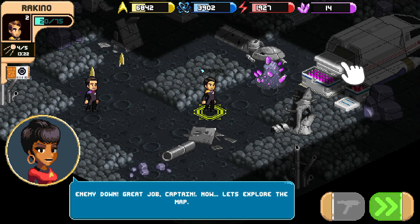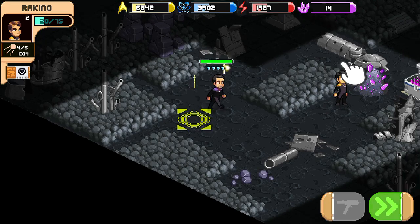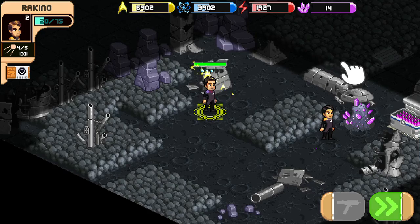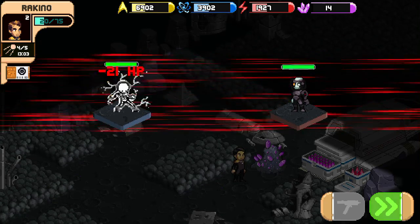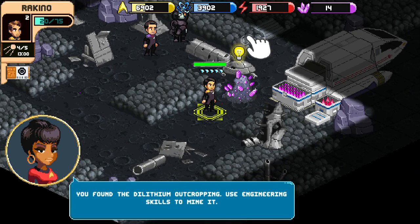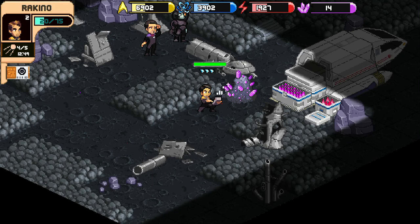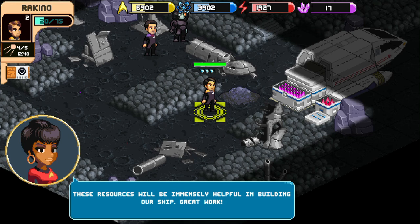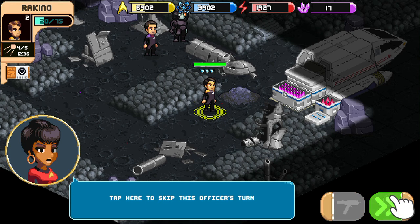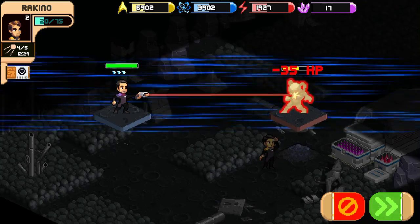There are items on the map to collect. Ross's turn — let's go over here and collect these things. There's an enemy — engage! Oh no, my guy's super strong — he got multiple shots. Kim's turn. We found a delivery room outpost with engineering skills to mine it — we're going to mine that so we can get more resources. The resources will be immensely helpful in building our ship — great work! Let's skip this officer's turn and shoot the bad guys, because that's our objective.